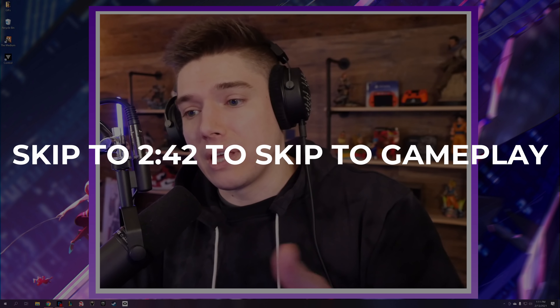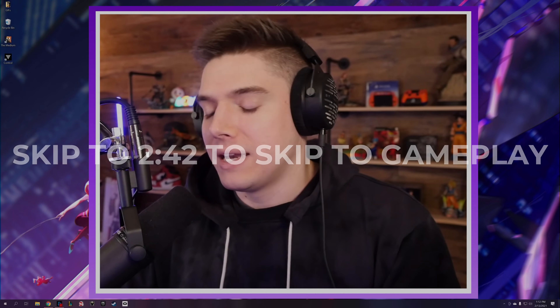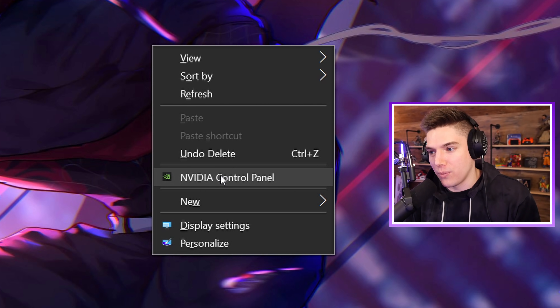First things first, I'm going to show you guys how to actually accomplish this look, if this is something you want to do. If you're just here to see the spectacle of Horizon Zero Dawn running at 72p, you can click ahead to the time I'm showing on screen. I do want to give a disclaimer: NVIDIA's control panel will actually tell you, do this at your own risk, because you could break your monitor.